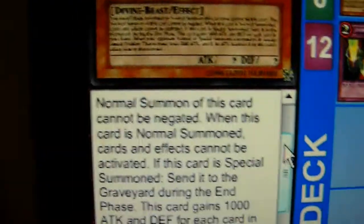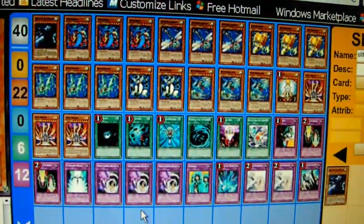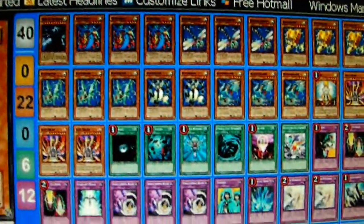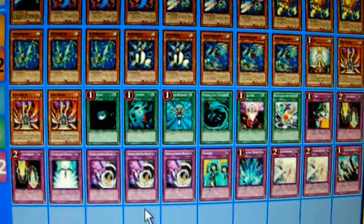All you have to do is protect Slifer. I put it in my Watt deck because this deck has no problem maintaining monsters in the field. I will usually have the Tributes for it, and I can use that as an alternate win condition. I have plenty of stuff to protect it.